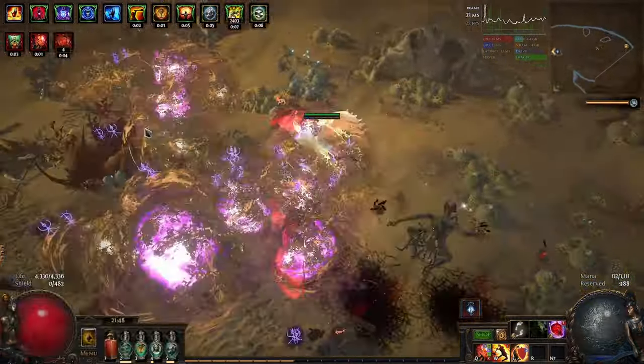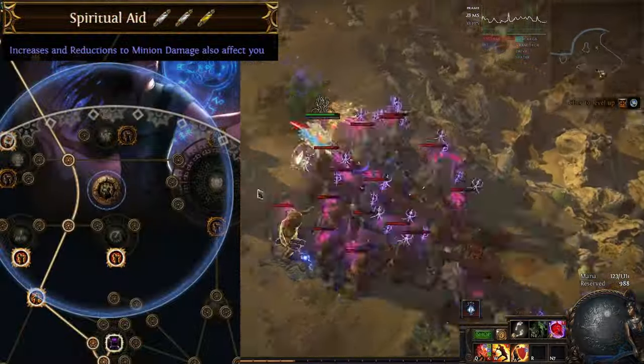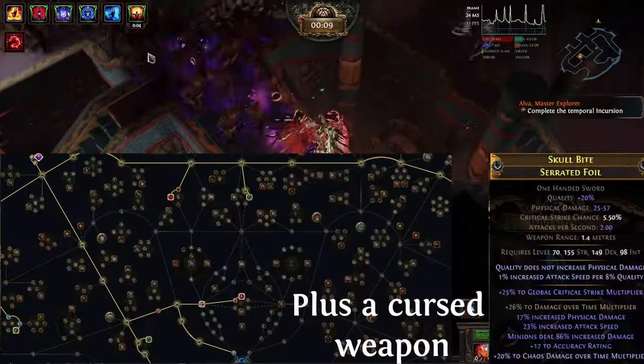This needs every bit of damage it can get. To do this, we use two large Chaos Clusters, Spiritual Aid plus a minion damage Elegant Hubris, Adorned with Chaos Multi magic jewels, and most of the Int nodes are tattooed into Chaos Damage.